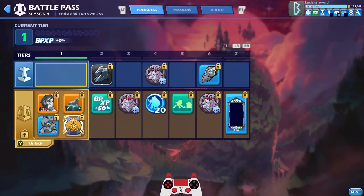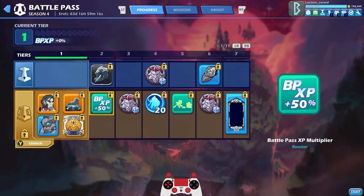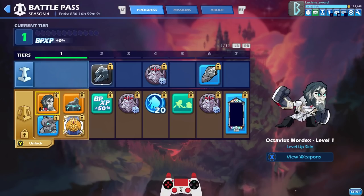In previous Battle Passes it was the same way — you had the free track which is the top track, and then you had the gold paid track. We're gonna look at all the items before we jump into a game. If you get the gold track right away you get these four items.